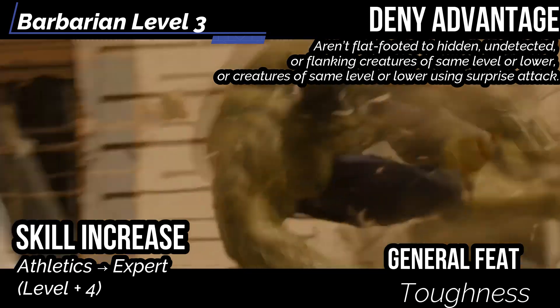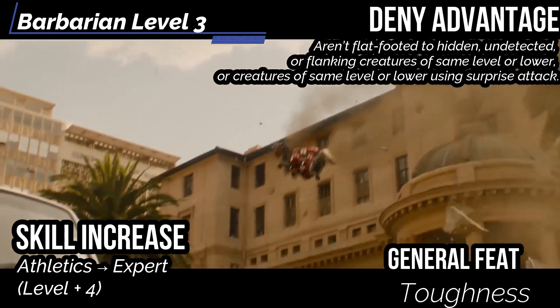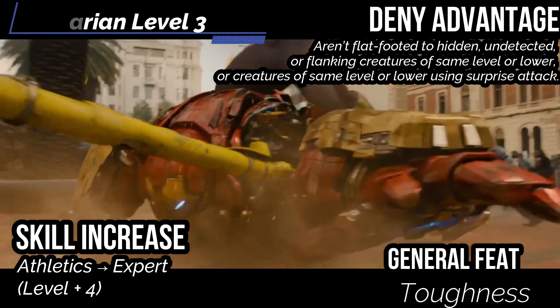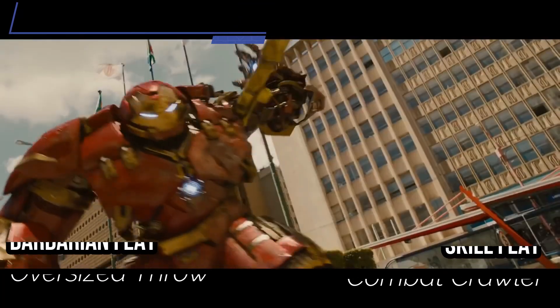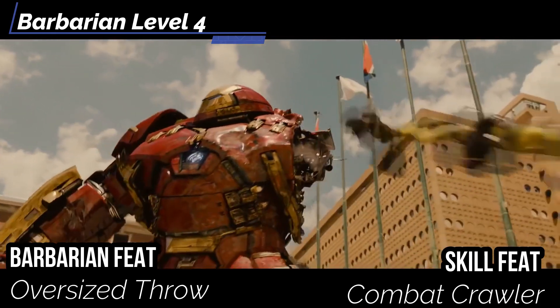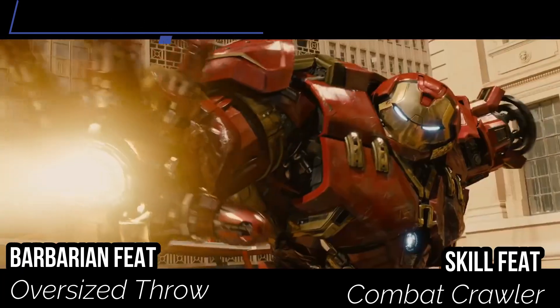At level 3, we get Denied Advantage — you're not flat-footed to hidden, undetected, or flanking creatures of your level or lower, or creatures using Surprise Attack. General feat: Toughness to increase health by our level, and a Skill Increase to get Athletics up to Expert. Hulk is a pretty strong dude. At level 4, Oversized Throw sounds great — you can throw things like logs and carriages, getting more of Hulk's rather freewheeling fighting style. For our Skill feat, get Combat Crawler to fight while we're climbing.